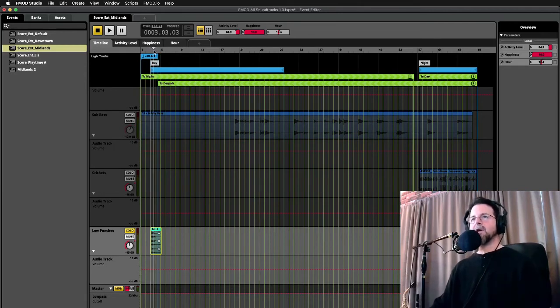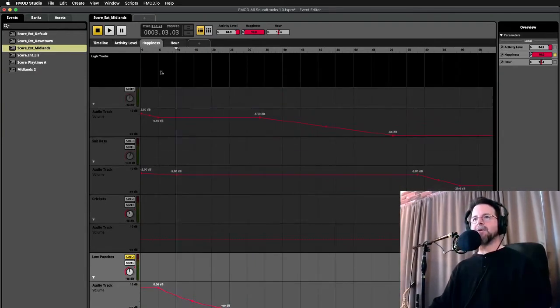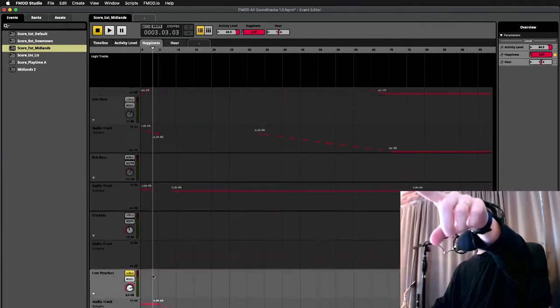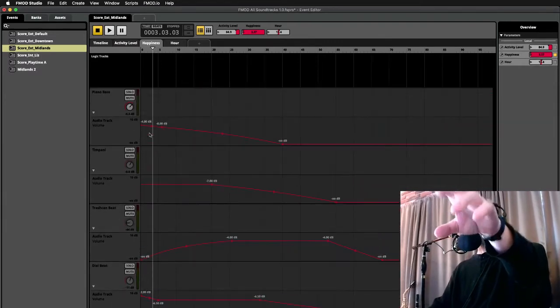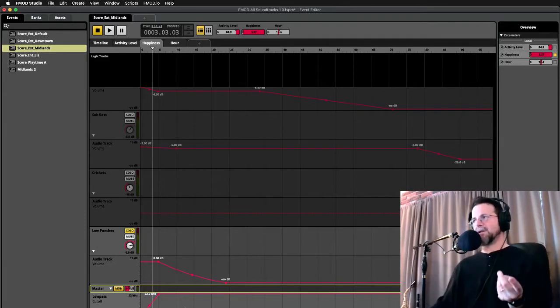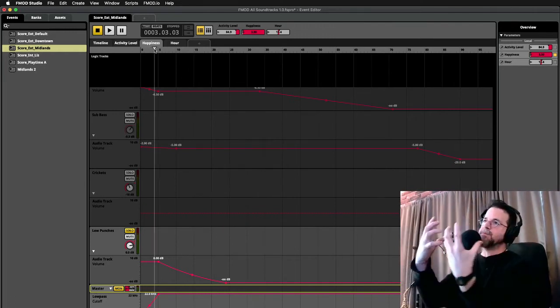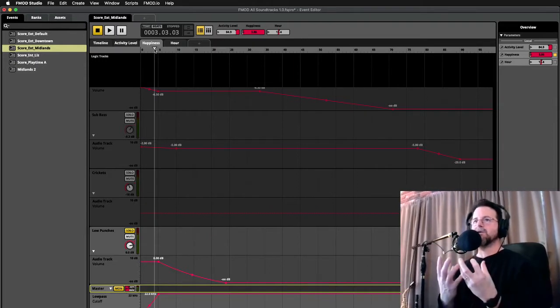In addition to the instrument changes in the despair loop, there is a low-pass filter. I saw this in a tutorial so I used it and kind of liked it, but I'm still not 100% sold on it — before the game is published we'll need to make a decision. Basically, when your happiness gets to 5 or lower, the cutoff frequency gradually gets lower as well. Everything sort of fish-bowls in and becomes this very dark, narrow, scary kind of sound.